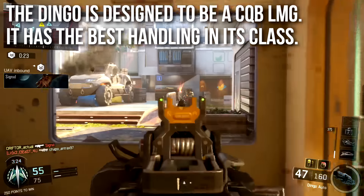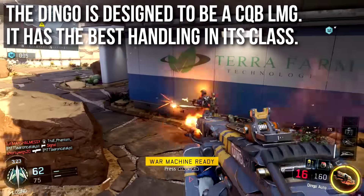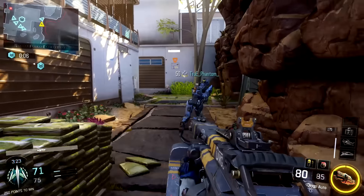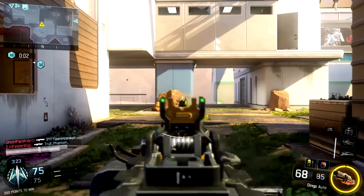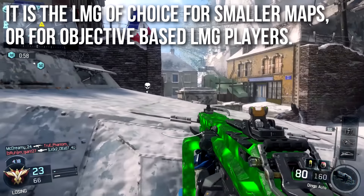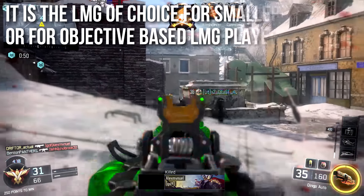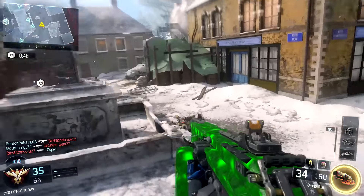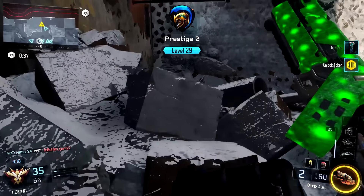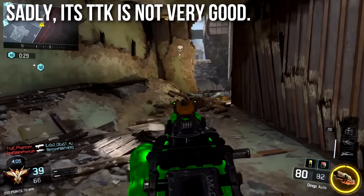Now this is the opinion part of the in-depth: it seems like the Dingo is designed to be a close quarters combat light machine gun. It has by far the best handling in the class — good movement speed, aims down sights quickly, sprays quickly, making it a little bit easier for hipfiring. You can ADS move faster than any other LMG, and it really seems geared toward close quarters combat more than any other LMG in the game. I would recommend this for smaller maps, or if you like to play on objectives as an LMG player. If you want to take an LMG very offensively in close quarters and juggle objectives, the Dingo is the LMG for you — or on tiny maps like Combine or Nuketown, it's going to largely outperform any of the others that have too slow a rate of fire or too slow handling.